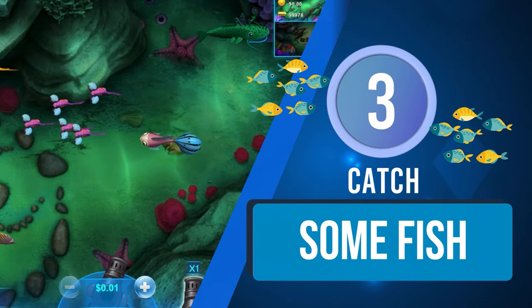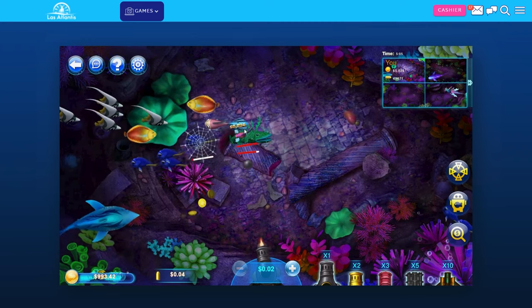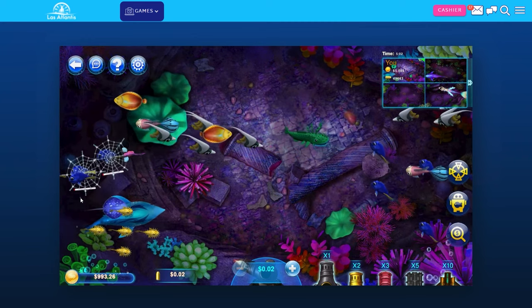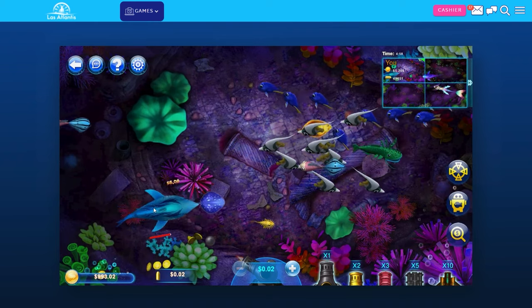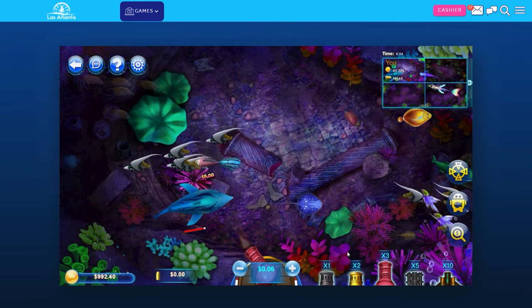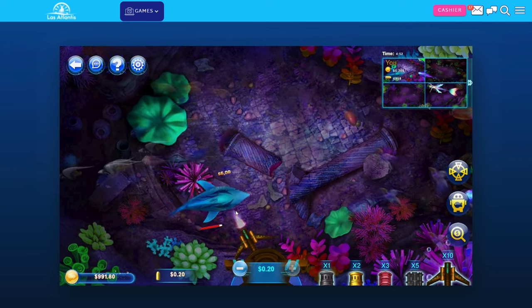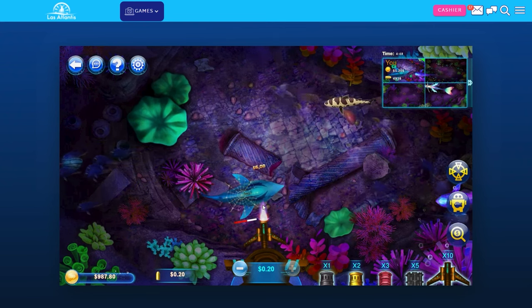Step 3: Catch some fish. Once the game starts, use your cannon to shoot at the fish. Simply touch the screen in the direction you want to fire. Try to catch as many as you can, but aim carefully. If it takes several attempts to catch a fish, consider upgrading your cannon. While the bullets will cost you more, the bigger the weapon, the easier it'll be for you to take out tough fish.